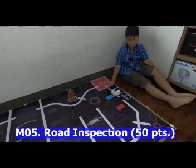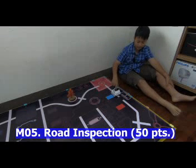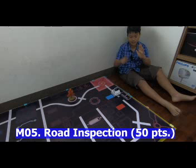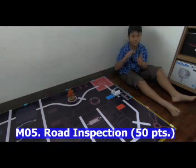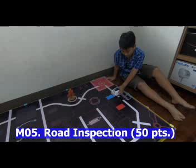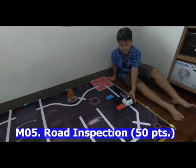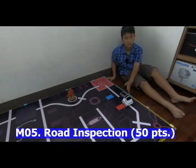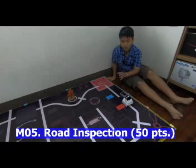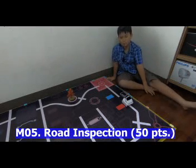If the robot identifies the first color and displays the color itself or the beginning of the color's name — like 'blue' — it gets 20 points. If it moves on and identifies the second card correctly, it gets another 30 points, for a total of 50 points. That's Road Inspection.